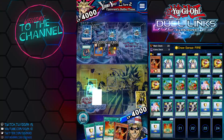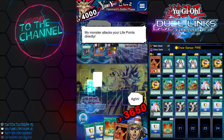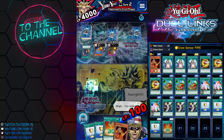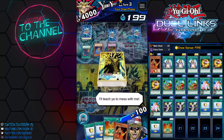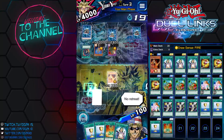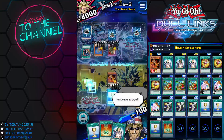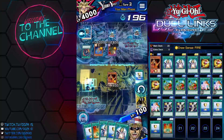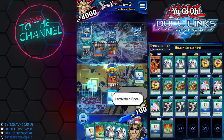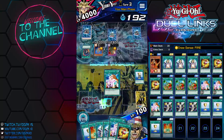My opponent opened up with a profession card — this guy's running a 30-card deck. We're going to survive though — we're going to survive. Cup of Ace — give me heads! There we go, we got heads! Look at that!